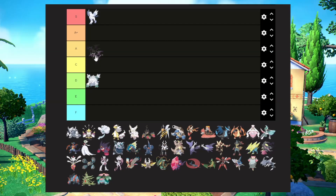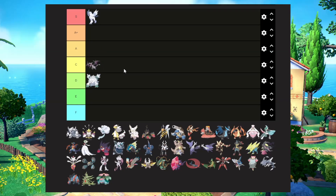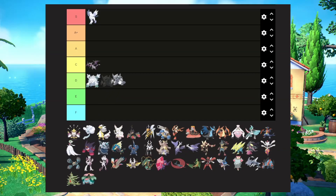Mega Aerodactyl I'm going to put in C tier. They really didn't do too much to its design — they just gave it a goatee, which is cool but not what I want in a Mega Pokemon. Mega Aggron doesn't look all that great; it looks kind of sluggish, kind of reminds me of Mega Abomasnow. Normal Aggron is just as cool in my opinion, so I'm going to put it in D tier.